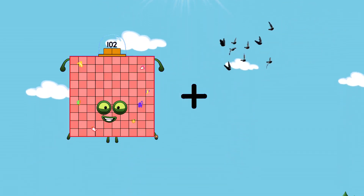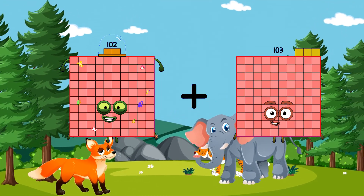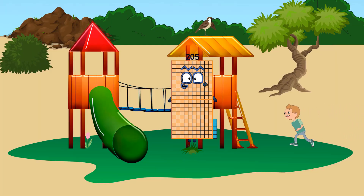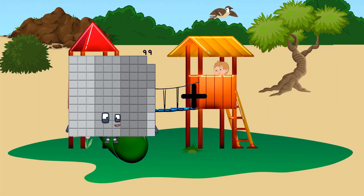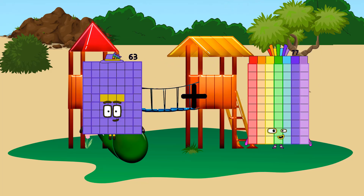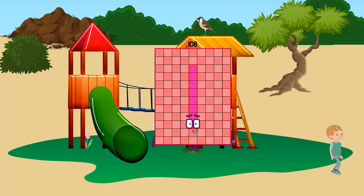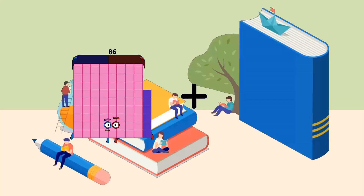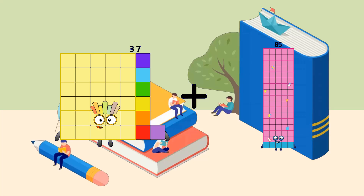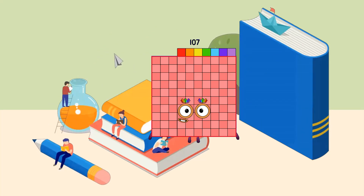102 plus 103 equals 205. 63 plus 45 equals 108. 37 plus 70 equals 107.